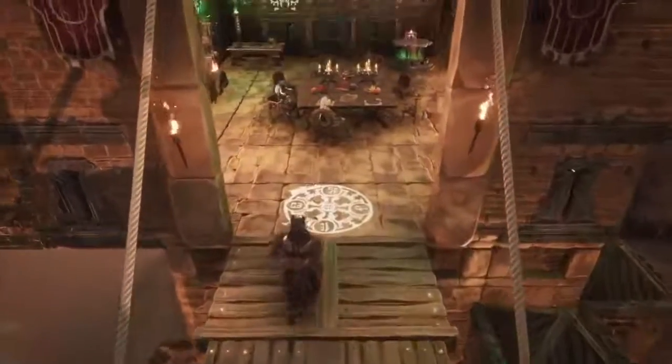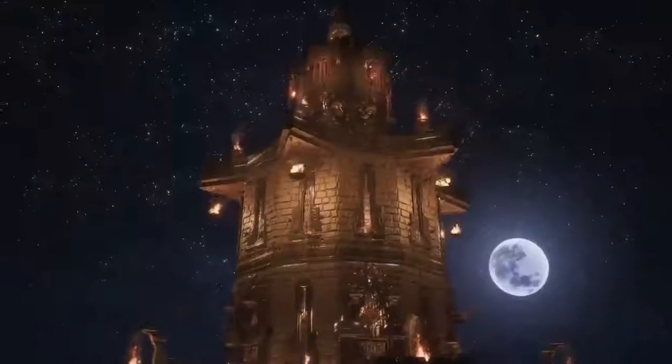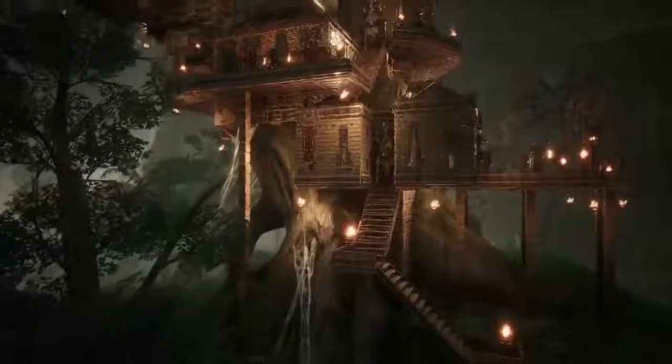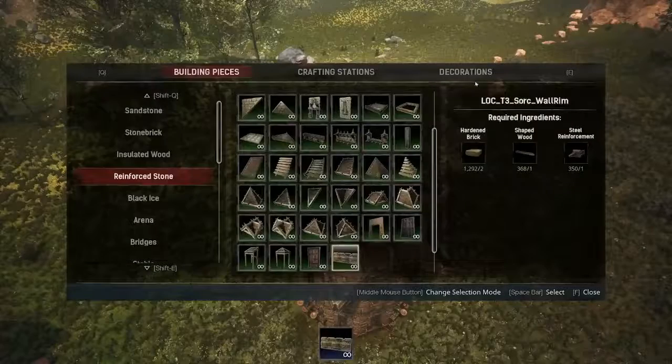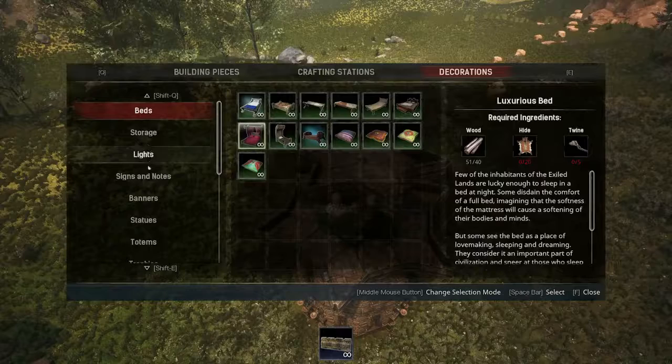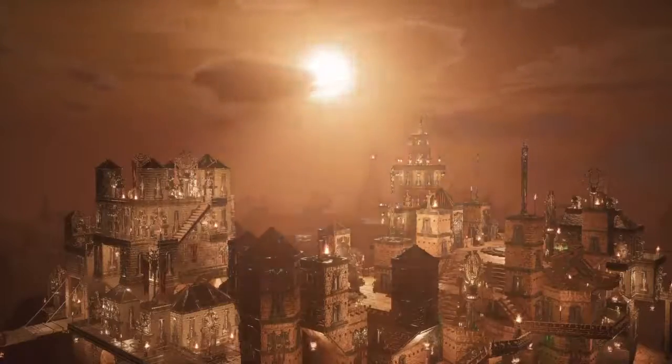When we first started working on the game, we implemented the building system in a particular way. But since then, a lot more survival games have come out that made us realize we can do a little bit better. The old building system was a little difficult to use with the gamepad; however, with this new system, it's designed to be used with the gamepad and it's going to be so much easier for people. It takes all the crafting recipes, all the building items you've unlocked, and puts them all in one menu so you can go to the section you want and find the piece you want. The creative mode is incredible — you get an admin panel that unlocks all the building pieces, and you can create your perfect home, castle, or fortress. It'll be really easy for people to build their perfect home.